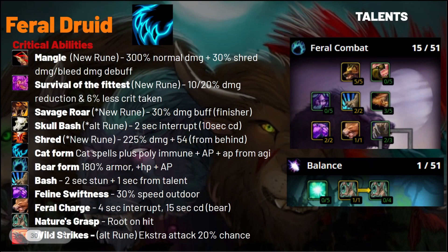Starting with Feral, a really weak PvP spec at level 60 when gear becomes available. They get a huge upgrade from Claw in Mangle, the new rune, doing a lot more damage and applying a debuff that increases Shred damage and bleed. So whenever they can get behind the target to Shred, that's going to do significant damage now, much closer to Backstab. They also get Survival of the Fittest, a flat 10% damage reduction and 6% less crit taken in any form.